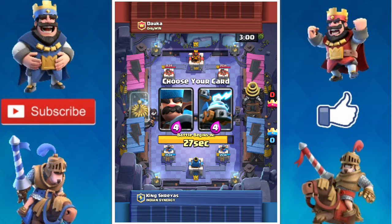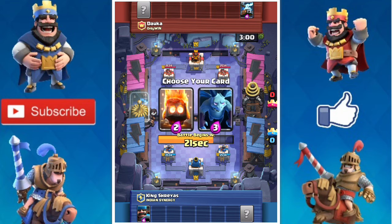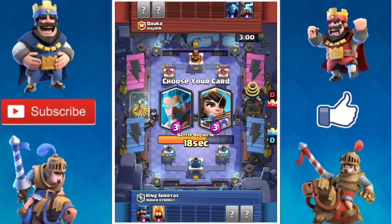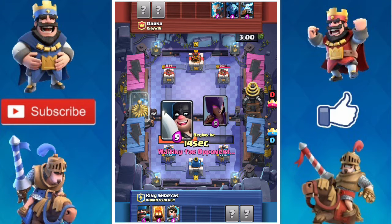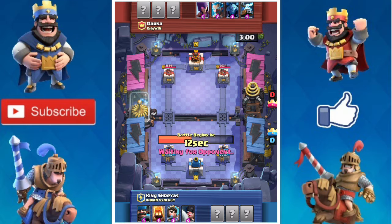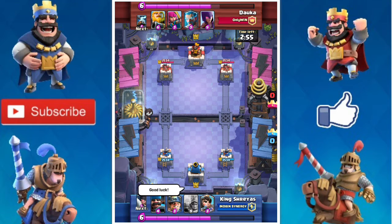Hunter and Zappies - I pick up Hunter because I wanted to use it, and in this match you will see the power of Hunter. I pick Fire Spirits because it counters Minions. I pick Princess because it's an annoying card. I picked the Executioner because it counters pretty well.